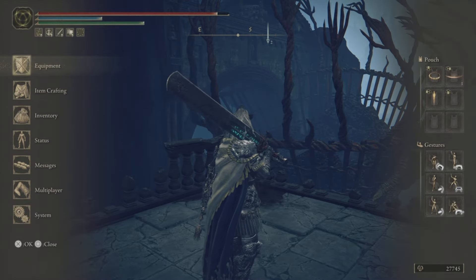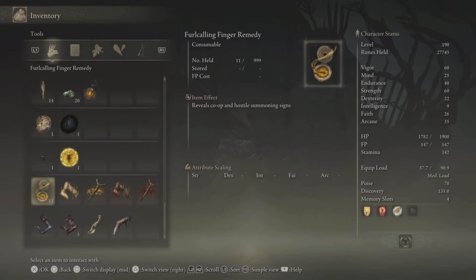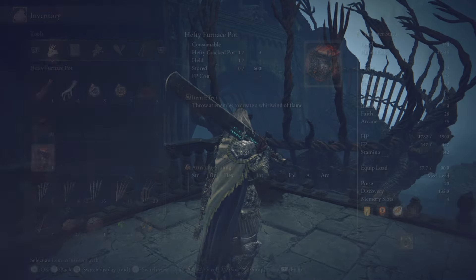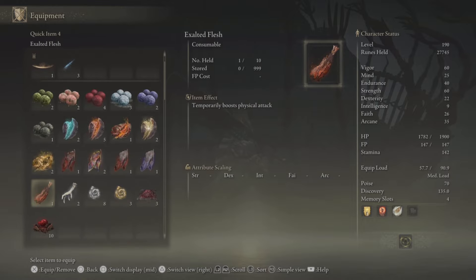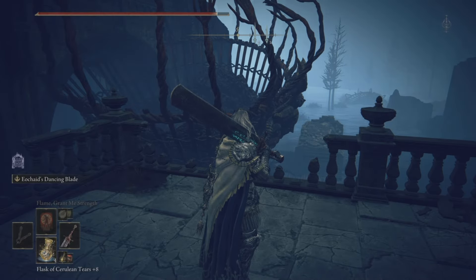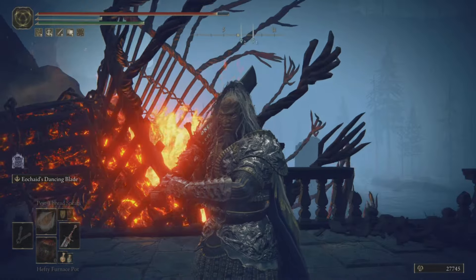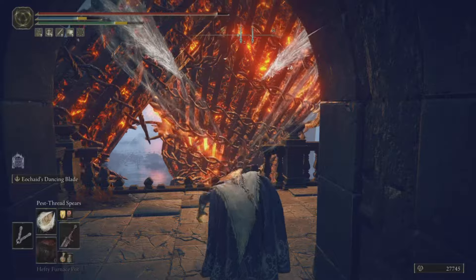I have two videos — one showing how to take this golem down using pest thread spears, and another using a greatsword with the Savage Lion's Claw. Let's equip the hefty pot and use it properly — throw it in there and he comes to life. Then I'll use my pest thread spears to bring him down.